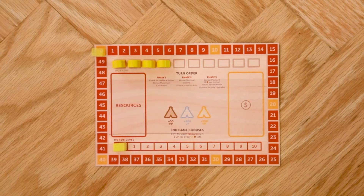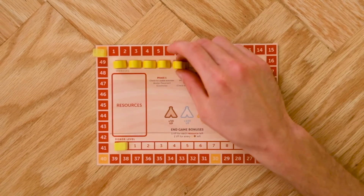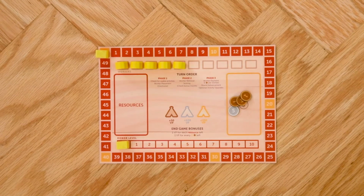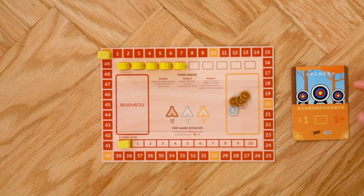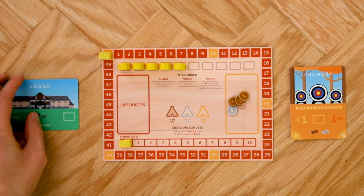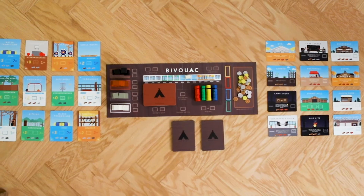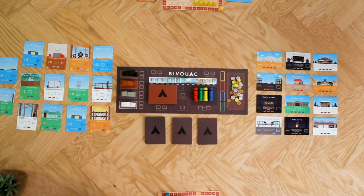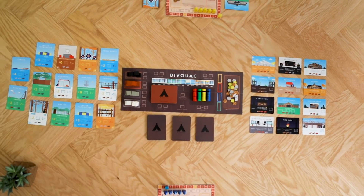To start the game each player takes a player board, five workers, and eight coins from the box, placing these in front of them. Players will also randomly select a starting activity as well as a lodge card to begin the game. The game board, activity and amenity cards, donor gifts, extra workers, and misfortunes are also placed in the middle of the table.